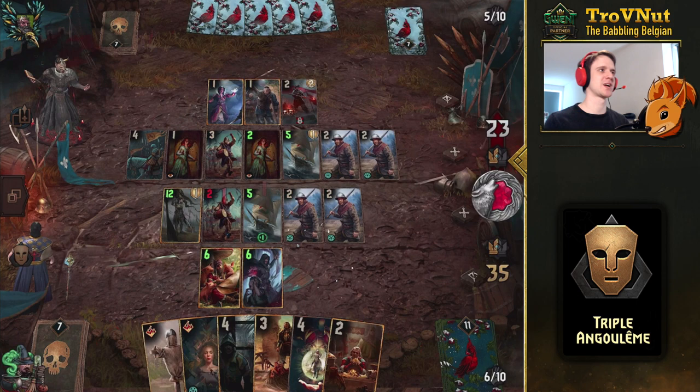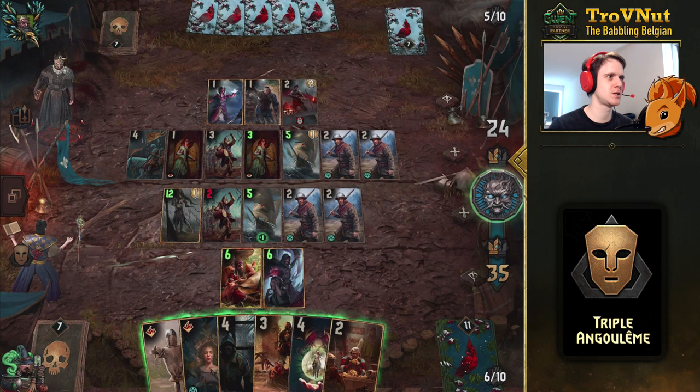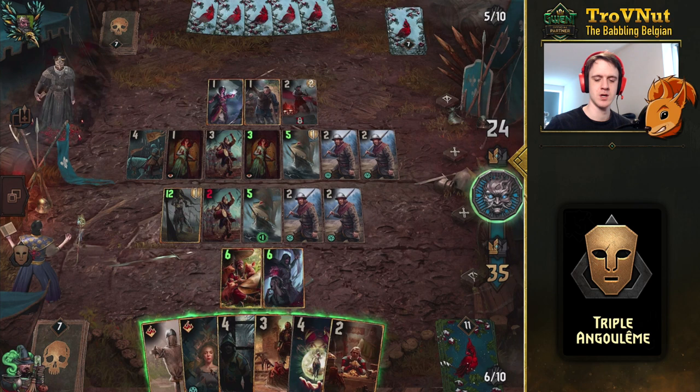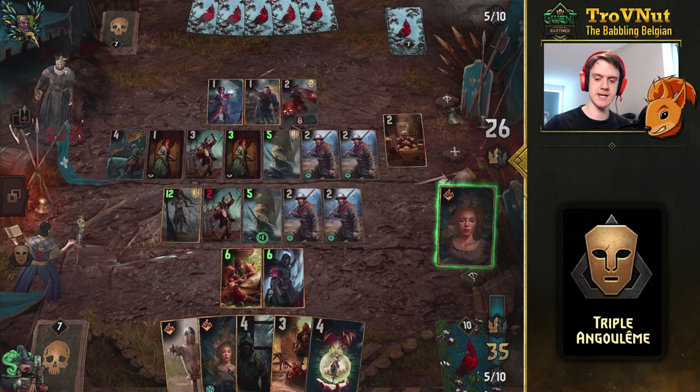That's too bad we don't have Coup de Grace anymore — I would've gone for Philippa then. Doesn't really seem like much of a problem. That drummer is still doing good work, so I don't really need to get rid of that. I think I'm just going to play Roderick — put that on this side of the field. And we get Oneromancy. Definitely doing that.